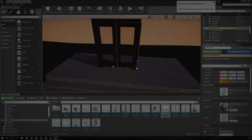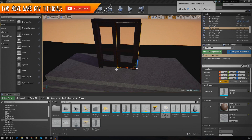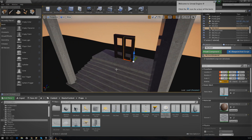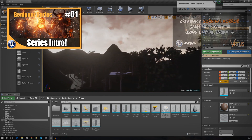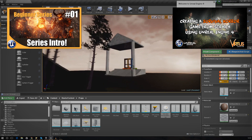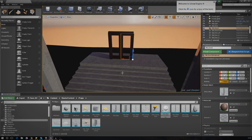Good afternoon ladies and gentlemen and welcome back to the Unreal Engine 4 survival horror game series. In today's video we are going to be continuing on with our objectives and this time we are going to be creating a door that will open once the player actually has the key. If you've been watching the past few videos, we already have the key inventory item set up - the player can collect it - and now we're moving on to creating the door in our scene.